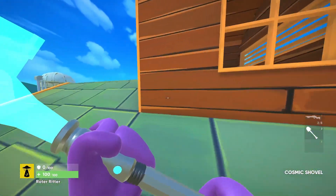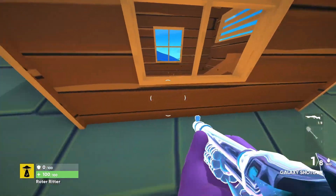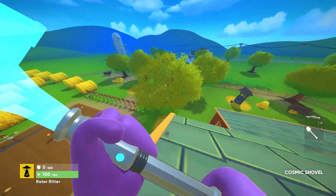Egg number five is on top of this barn and you have to look through this window and the egg should appear right in this attic. Also, don't look through this other window because it won't actually load in.